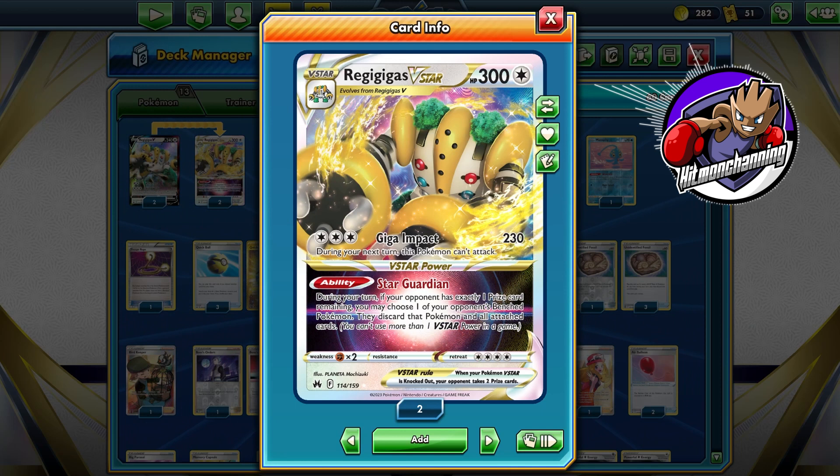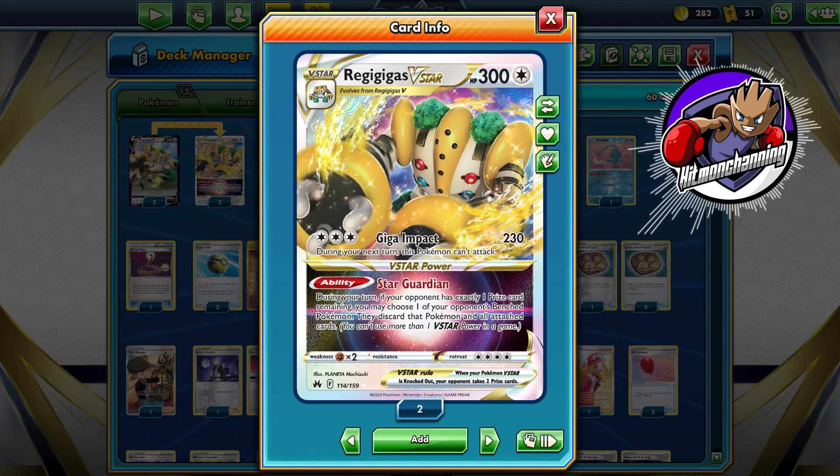Regigigas V-Star. 300 HP Colorless V-Star — absolutely insane, super tanky. It has the Giga Impact Attack for only 3 Colorless, which does 230 damage. And during your next turn, this Pokemon can't attack.